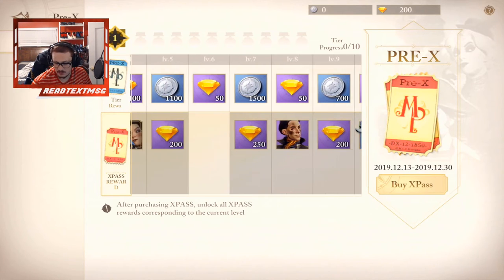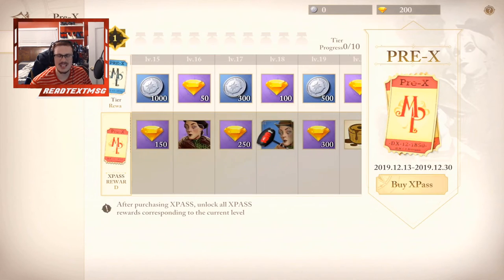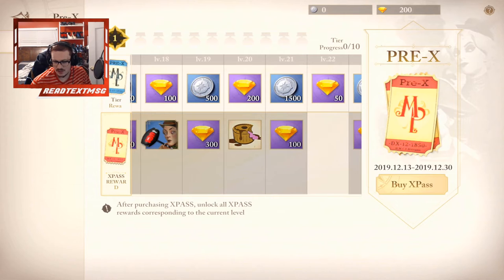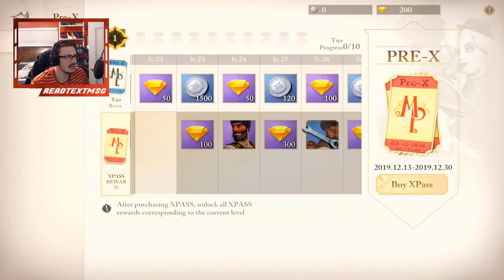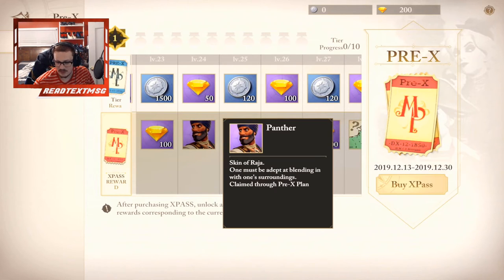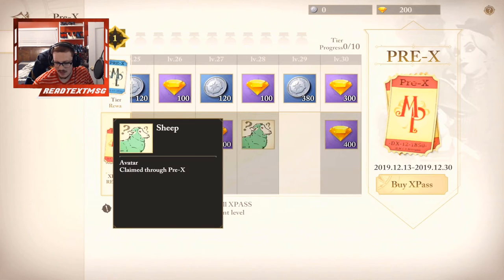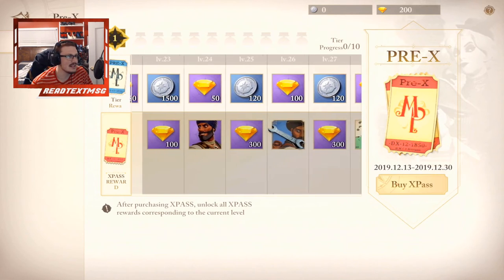This one here was for Doreen, so a little repeat there — nothing crazy. Another avatar, coins, gems. Continuing to other characters we don't know yet: we get a skin for Rajah, a wrench for Rajah, another avatar, and more gems. Literally you're probably getting around 700 to five or six thousand gems right from this pass.